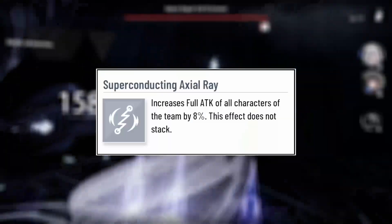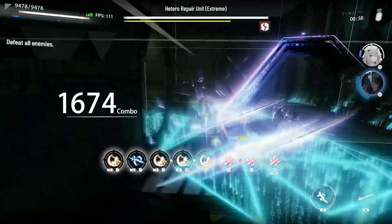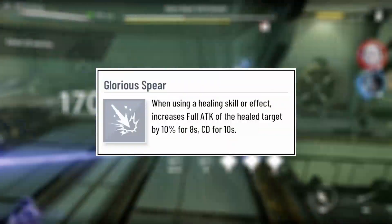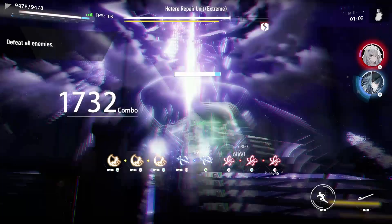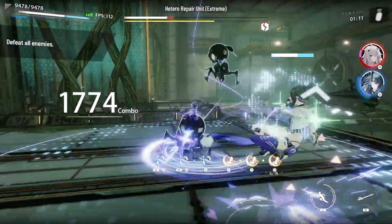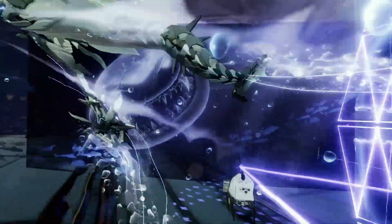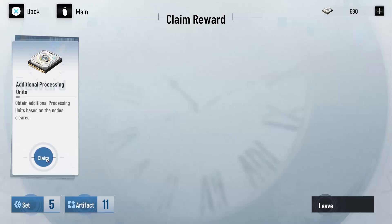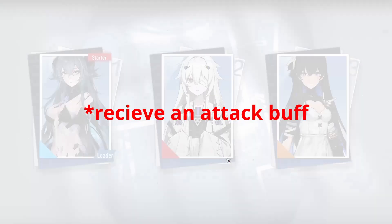Superconducting Axial Ray increases the attack of all characters on the team by 8% and does not stack — overall powerful and a super useful buff for supporters. Glorious Spear, when using a healing skill or effect, increases the full attack of the healed target — the unit on the field — by 10% for 8 seconds, with a 10-second cooldown. It barely surpasses Superconducting Axial Ray because you don't have to lose HP to trigger it; even at full health you'll still be healed, which will proc the resonance. You can absolutely run both Glorious Spear and Axial Ray if you have at least two resonance stacks, giving you an 18% attack buff.